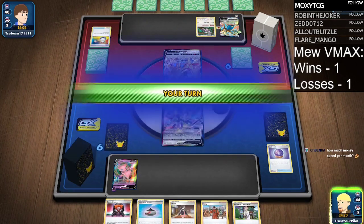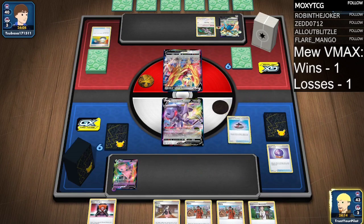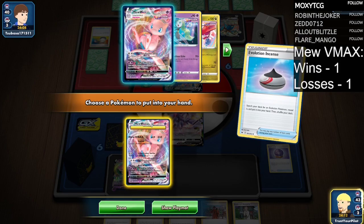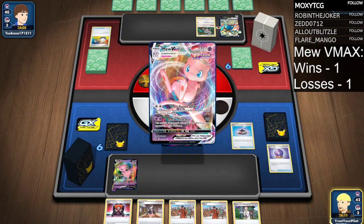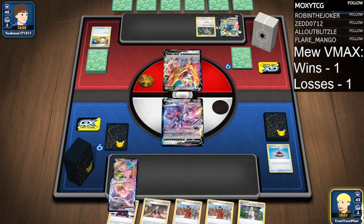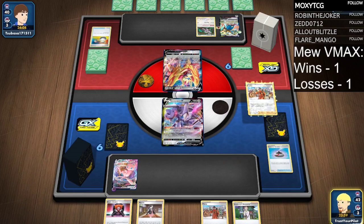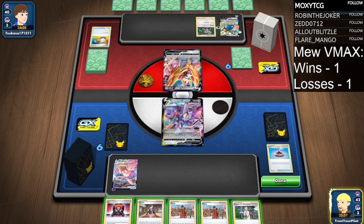Alright, so the Zamazenta V is not a problem. Let's just get rid of all of my supporters — I don't need those. It probably does make more sense to Research and just get seven cards.